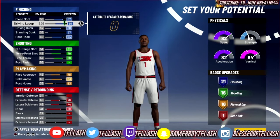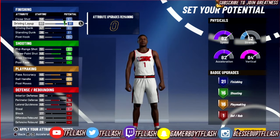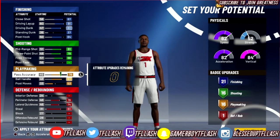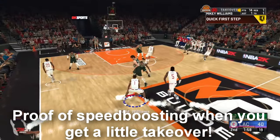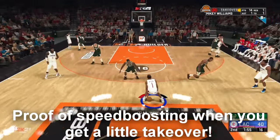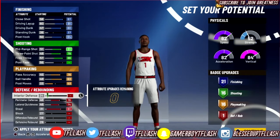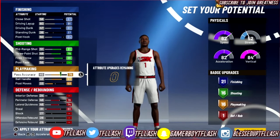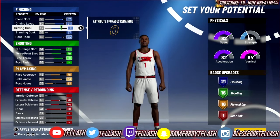Two of the best point guards in NBA 2K20 in terms of combo guards started with like one defensive badge, so you don't have to worry about that. Look at Mikey Williams - look at his dunk, his mid-range, his three, and his ball handling. He will be able to speed boost out the gate and his defense isn't that bad if you think about it.